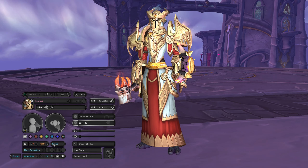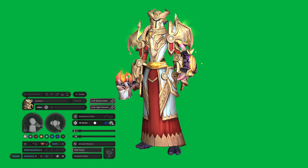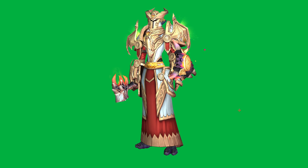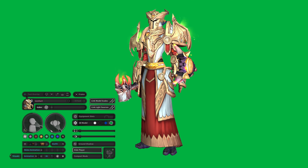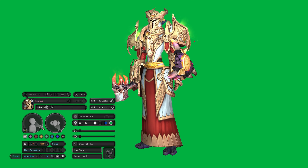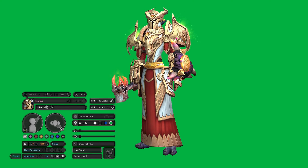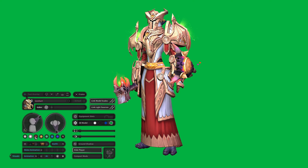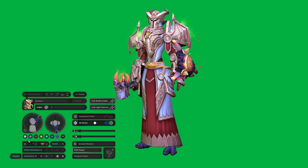What makes this even cooler, talking about taking out the character model, is that you can turn the model with a green screen in the back. This already makes it very easy to take out the model from the background. You can also change the lighting of your model in whichever way you want, as well as customize your own lighting color.